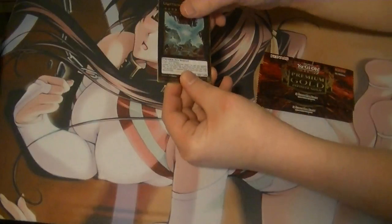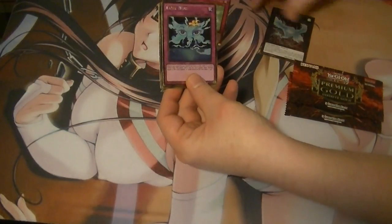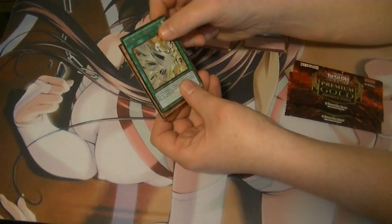We start off with Lightning Chidori — it's a good reprint. Got a Grand Horn of Heaven as our first secret. Fairy Wind — one of the new cards. Sukumo Slash. And a Max C.